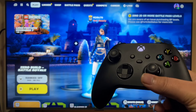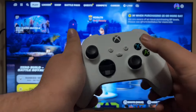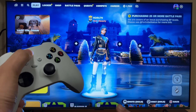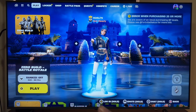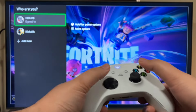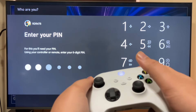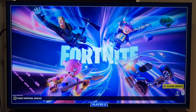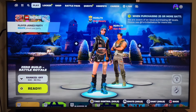From this point, set the main controller aside. Using the second controller, turn it on and you'll see a button pop up — 'Hold Y to log in.' From the second controller, press and hold Y, then select the second account. If you have a pin or password, put it in and it will log in.